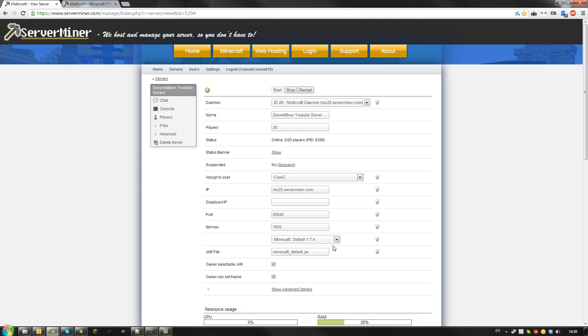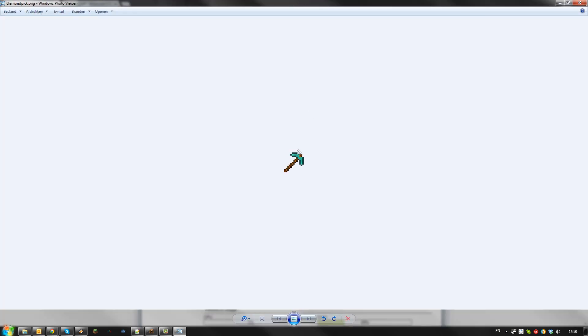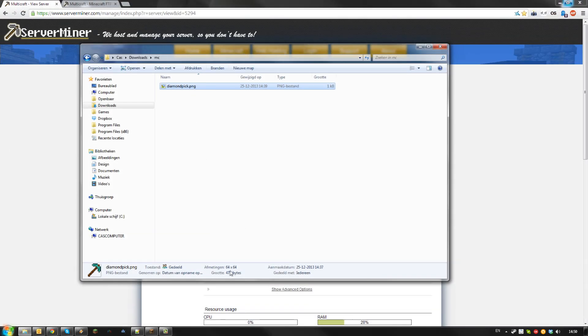First off, you will need at least a 1.7.2 Minecraft jar file. I will use 1.7.4 for this example. Then you will need an image you are going to use. I will use the image of a diamond pickaxe, which looks like this. I have already resized this image, but it has to be 64 by 64 pixels. You can resize this using a program like Photoshop or Microsoft Paint if the image you want is not the right size.